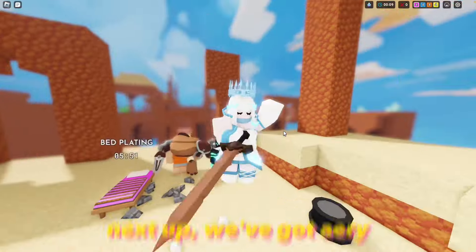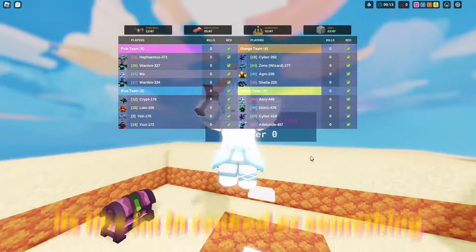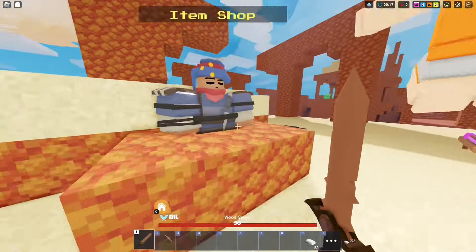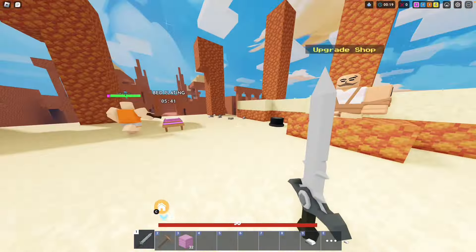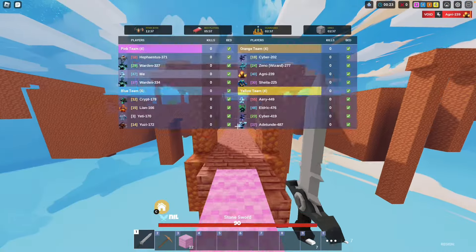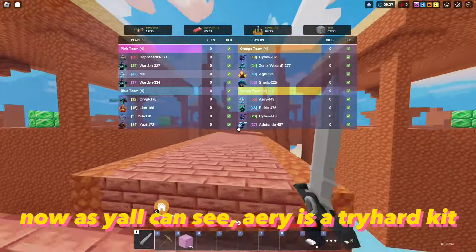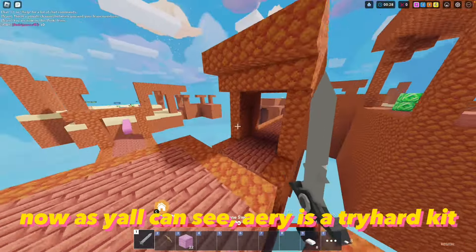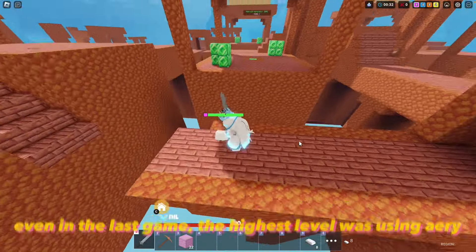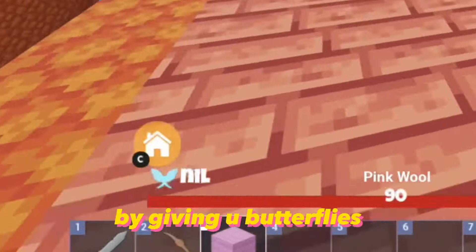Next up we've got Airy, and this server — it's like I'm in ranked or something, this server is even crazier than the last one. Now as y'all can see, Airy is a tryhard kit. Even in the last game the highest level was using Airy. The way it works is every kill increases damage by giving you butterflies.